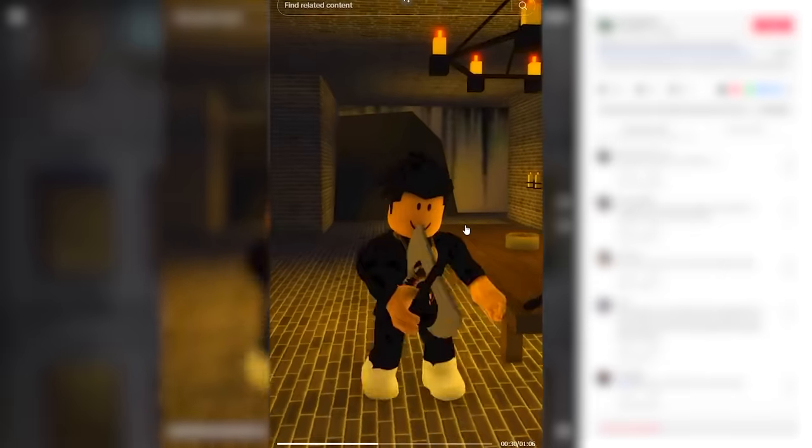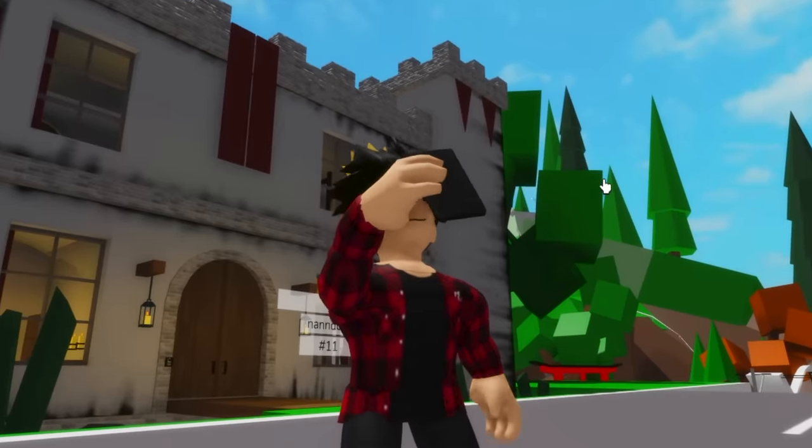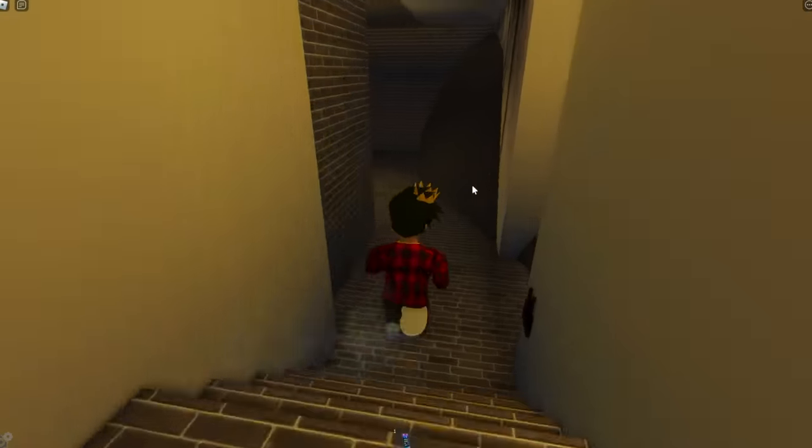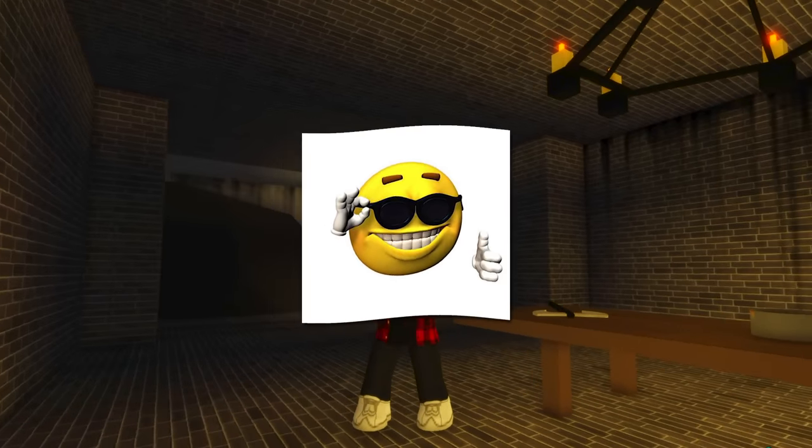He even grabs the axe from the table to show the newly added animations. Where's the cool update secrets? All that the guy showed is for sure in the game, but it's not really secret. But he's right — I really like these animations.